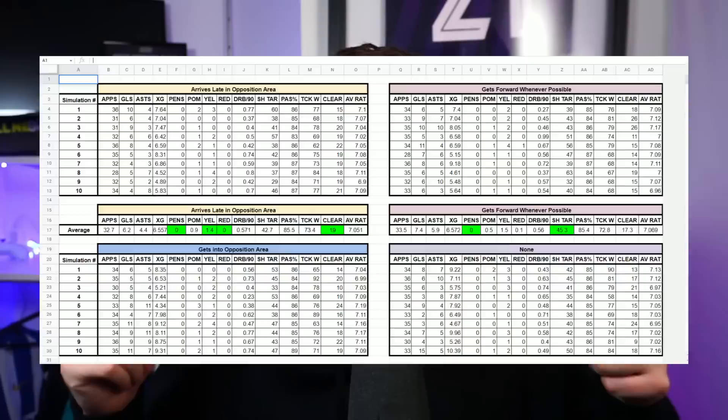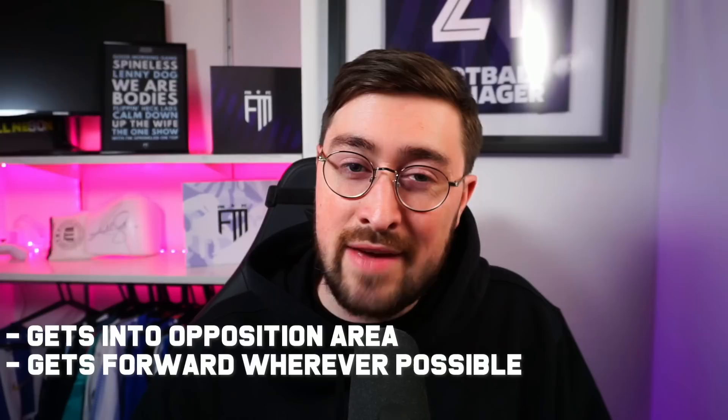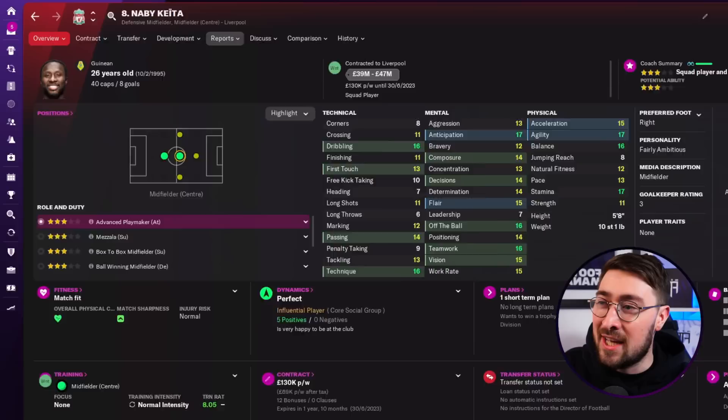It got me thinking — CM attack is already overpowered, but can you make it even more overpowered by training in the right traits? I had to think about what the best traits for a CM attack might be, and I've done a little bit of testing. We decided to run some tests and collate data to fill out a spreadsheet, looking at the three main traits that I think will influence a central midfielder set to attack. So which midfielder are we going to choose as our guinea pig?